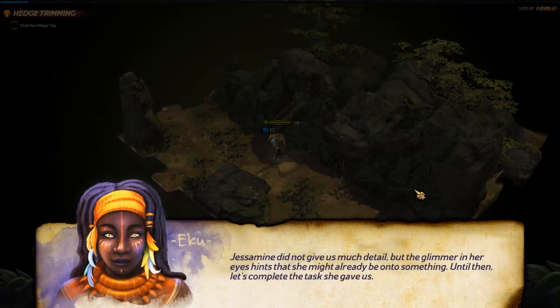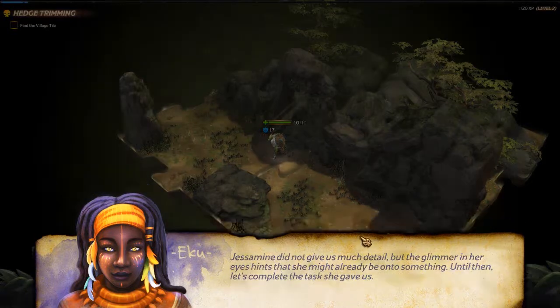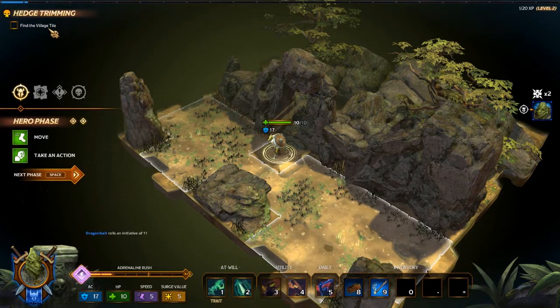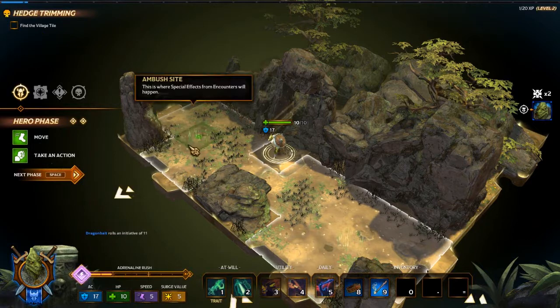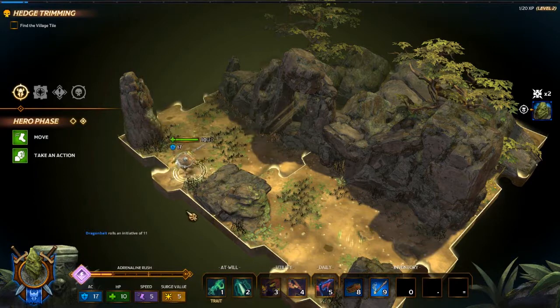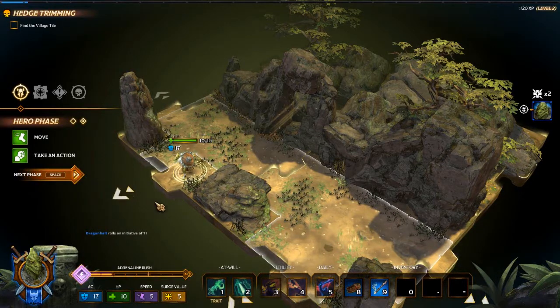Jasmine did not give us much detail but the glimmer in her eyes hints she might already be on to something. The task she gave us is to deal with the vegipygmy chief found at the village tile. We are starting off with two adrenaline, which is the equivalent XP to help us get rid of encounters. I've noticed there are a couple of things they do in order to balance that out, so it's not all in our favor on the changes.